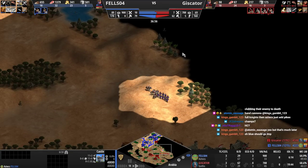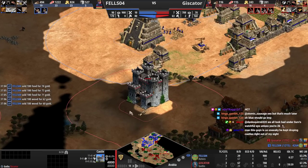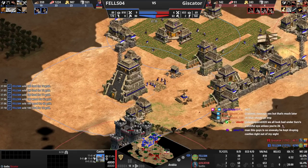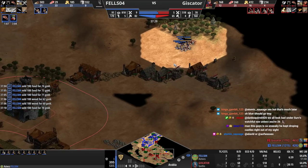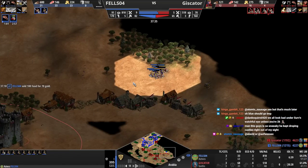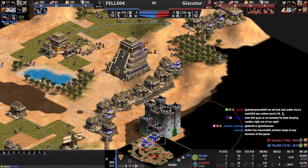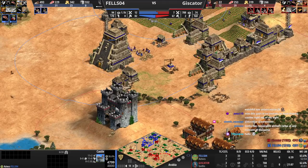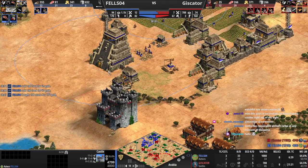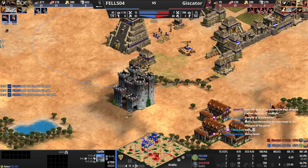Goths have hand cannons later, so Goths will be completely fine against this. We should go Imp — Imp and trebs. We just made a low-ground castle, which is not good. We have a low-ground castle to his castle, which is generally not what you want. Aztecs don't have masonry, don't have architecture, don't have hoardings, so you have some of the weakest castles in the game. It's really tough to keep that alive, but you're up and he's not, so it's going to be fine.